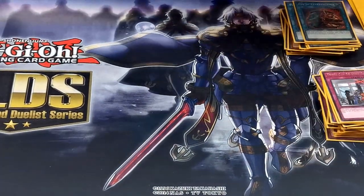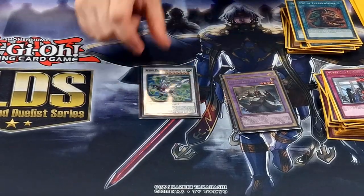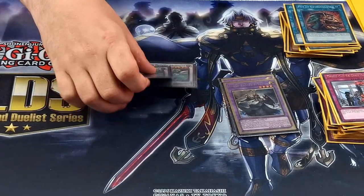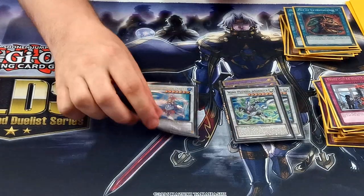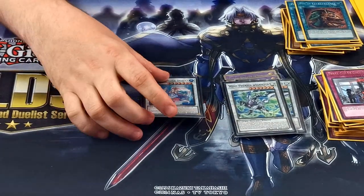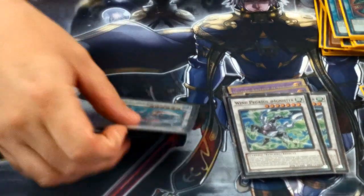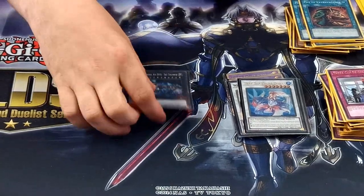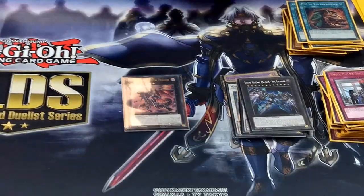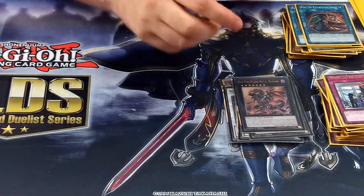For the extra deck: Dogmatika Punishment for the Dogmatica engine, 2 El Shaddoll Winda for the Dogmatica engine. Then the pre-Madonna card — when it's sent to the graveyard you can target one of your banished cards, so you can recycle the stuff that Arlenko has banished. Zeus. Realized Flare Metal in case you want to overlay the two level 7s.